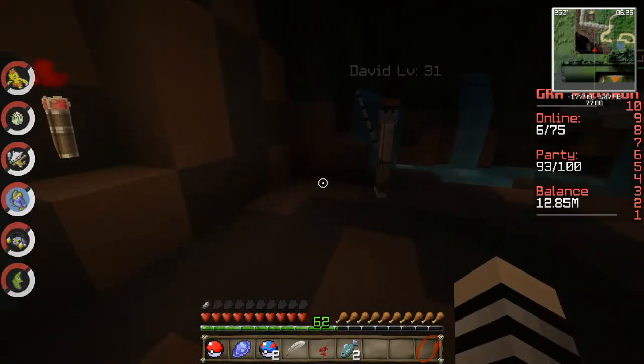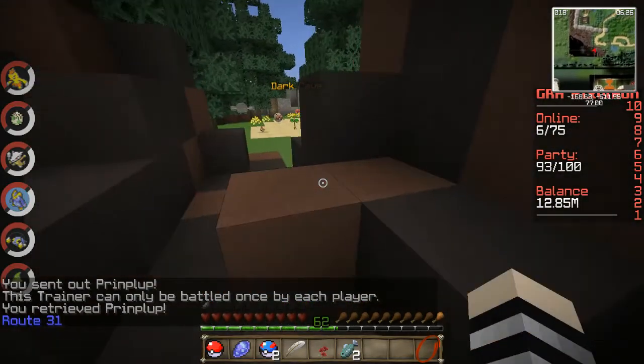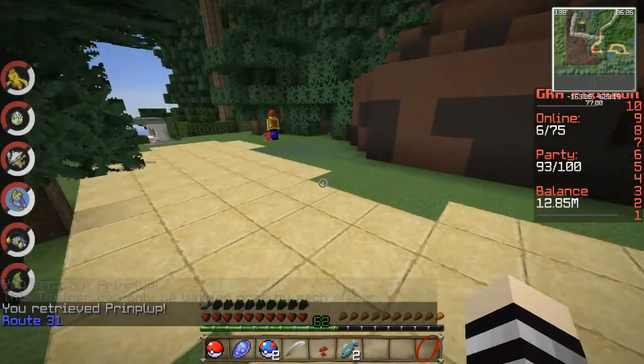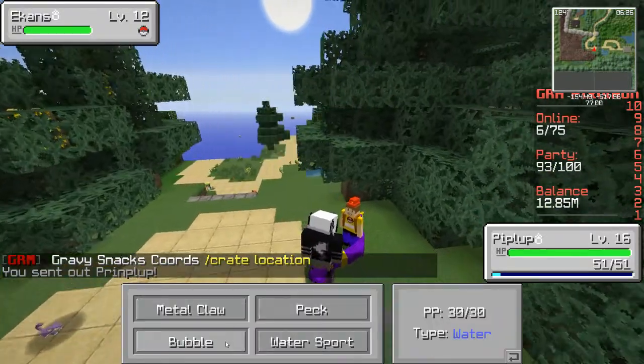We're going to train on this trainer. It's a once-a-day trainer — it's a player. There's a Mareep stuck and glitched in, and here's another trainer we can battle.